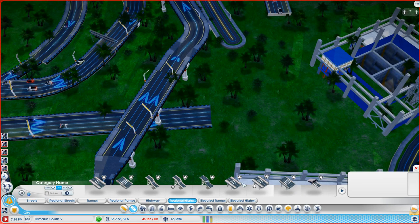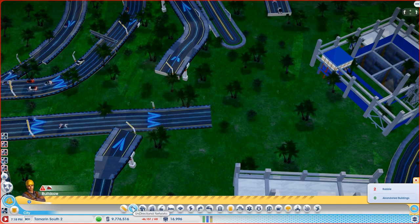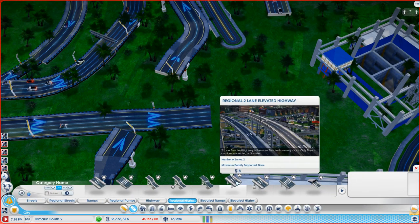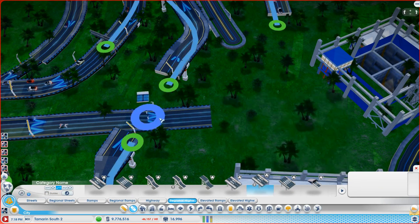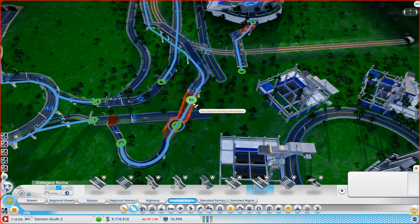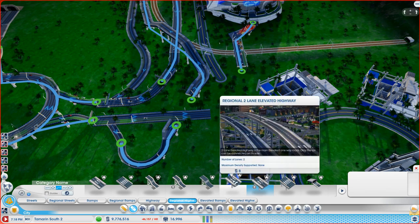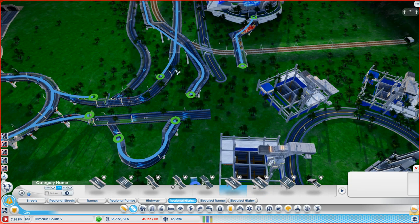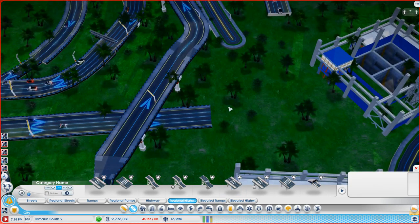I've used the wrong road type — this should have been a two-lane rather than four-lane — but you get the principle, and that is a very very good tip. I have to say I didn't know that, so thank you for that one. Two-lane elevated highway should be this one I think — M key — what's the difference between these? Let's try this one. Yeah, there we go, there we go — works when you know what you're doing, which I don't.